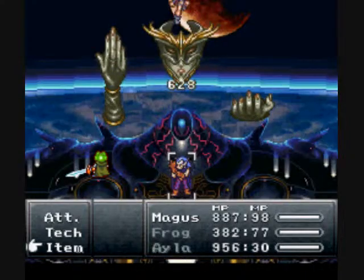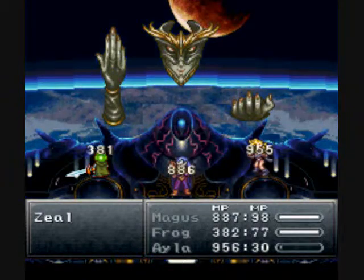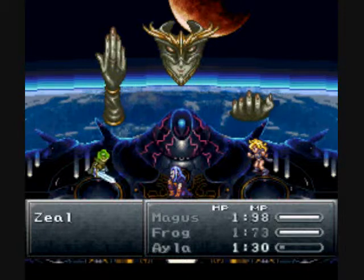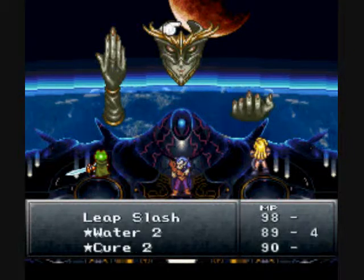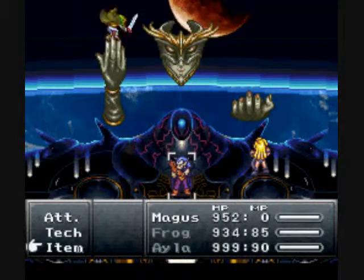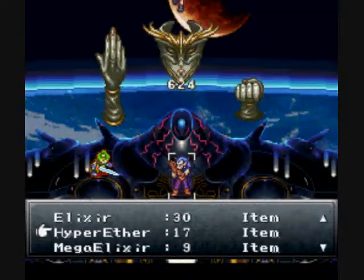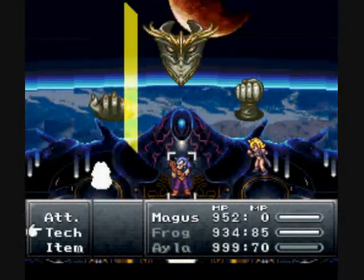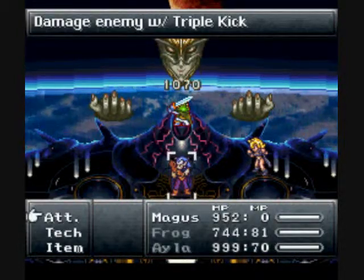I should probably use a Mega Elixir, but you don't want to repeatedly use a Mega Elixir — you want to be careful because of that. I'm not going to risk casting Dino Tail now, because she could kill me before I get a chance to use it. I don't care about Magus's MP at all. Almost got her. I think she has 13,000 HP, something like that.